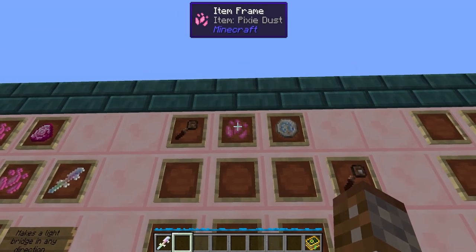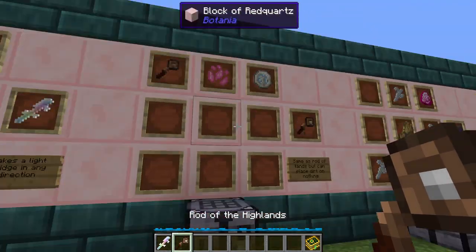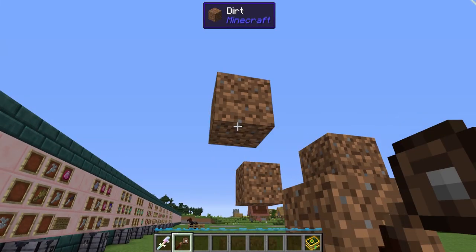Next up we have the Rod of the Highlands. This is made using the Rod of Lands, pixie dust and a rune of air. This does everything the Rod of the Lands does, which is obviously placing dirt in the world, but the Rod of the Highlands allows you to place dirt anywhere you want so it doesn't have to be on a block.